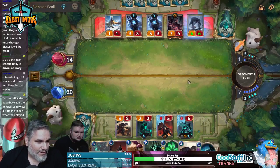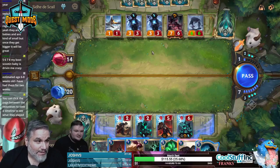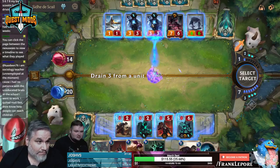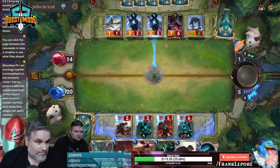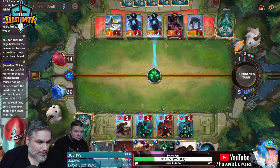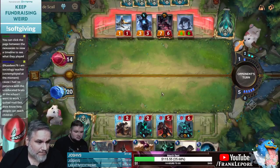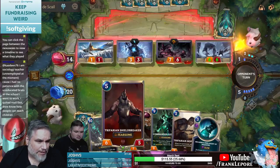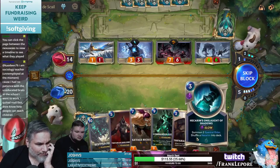Frostbite enemies with three or less health — so your whole team is Frostbitten. That's pretty good. I think I should have played a guy. If I play a guy, then they can't take it back. I could have — yeah, I should have played this guy first. Because we can actually — that was an instant, so I could have actually played that whenever.